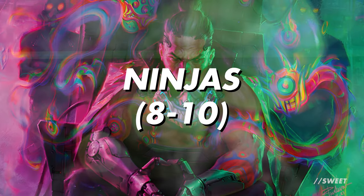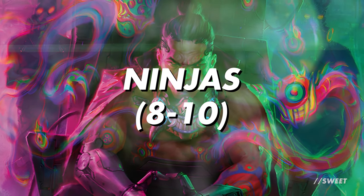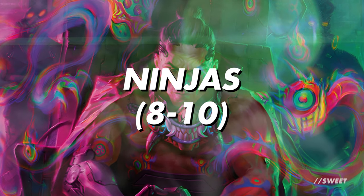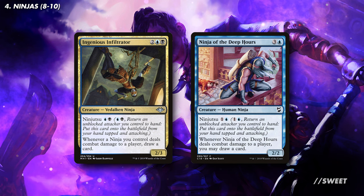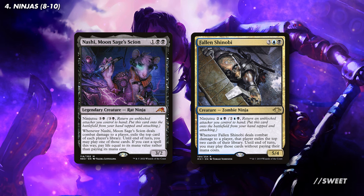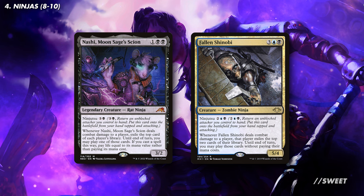So we have our evasive threats, next up are those all-important ninjas. Because of the top-of-deck-matters cards that we'll get onto, we only need a couple of ninjas ready to strike, which is why we're only running between 8-10 of them in the deck. First up we have some ninjas that draw us additional cards, with Ingenious Infiltrator and Ninja of the Deep Hours. We then have some cards that give us card advantage from our opponents' decks, with cards like Nashi Moon Sage's Scion, and probably my favourite ninja, Fallen Shinobi.